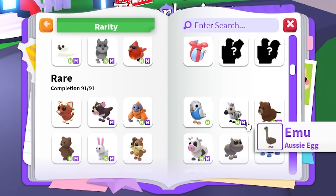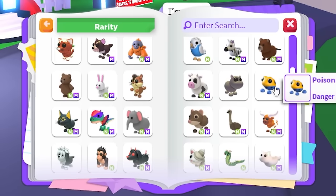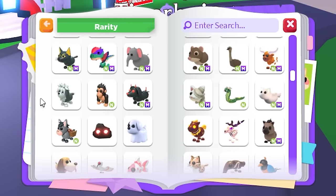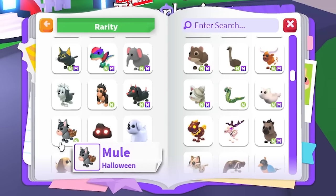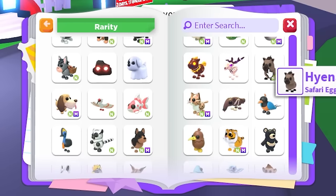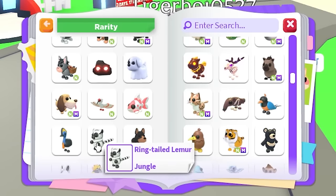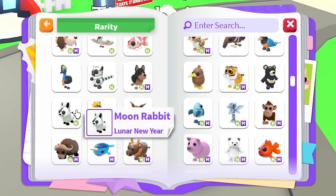We're missing a pudding cat, parakeet, hippo, poison dart frog, chipmunk, basilisk, gorilla, English shepherd, evil rock, mule, ghost dog, scarecrow horse, undead elk, bird of paradise, giant anteater, koi carp, ibis, cassowary, ring-tailed lemur, kiwi, black moon bear.